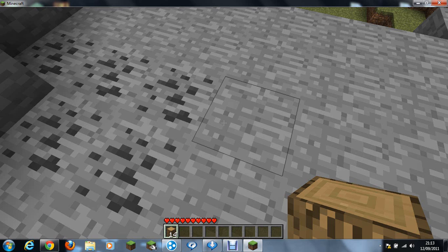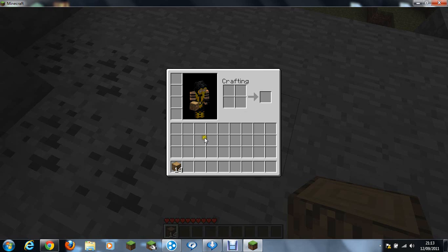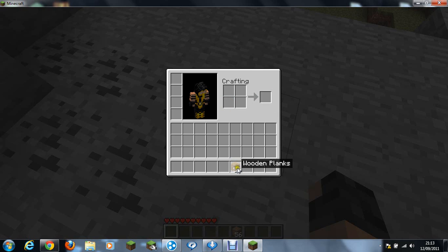If you press I, or wherever you've set your inventory key, you can open it up. Basically, you can split the stack by right-clicking, or you can just keep left-clicking them to grab them one at a time.